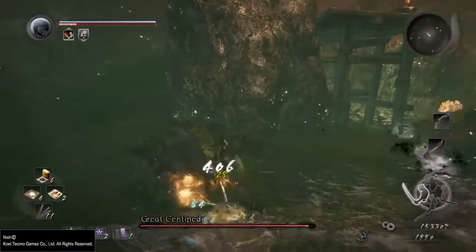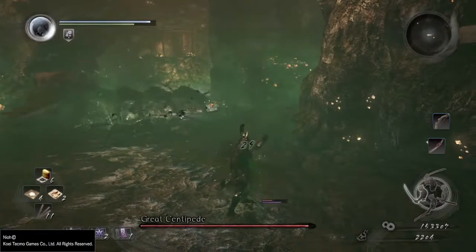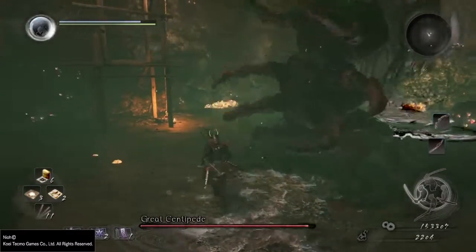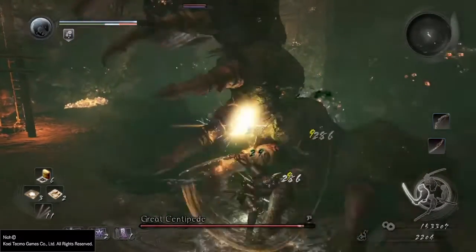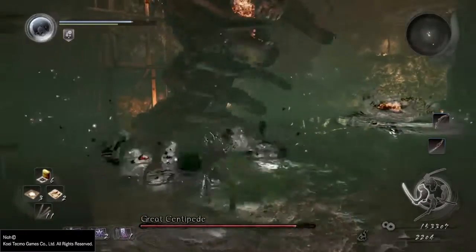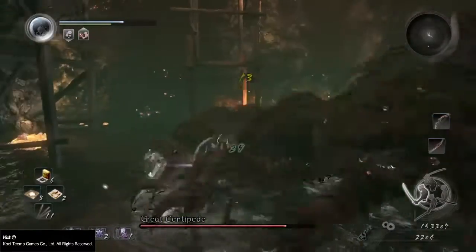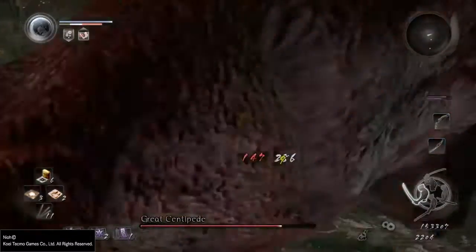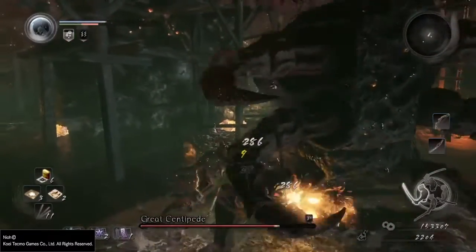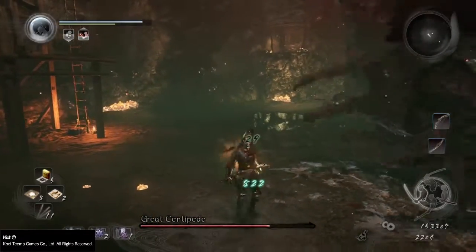The strategy here was to pretty much wail on him, to be completely honest. I'm not sure if the green smoke is actually poisoning you, or if it only does so when it's coming directly from the Centipede's mouth. The strategy for avoiding the homing bite that it does is to just block it.